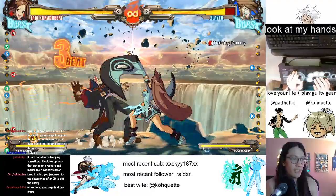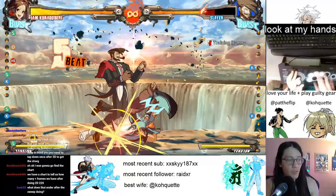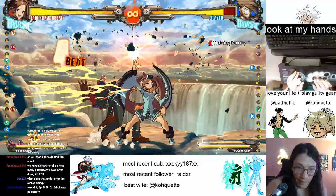The 2H is nice because it pulls him in close. The ender after the sweep charges up her kick specials. Jacob asks, wouldn't 5P, 5K, 5H, 2H, 2D charge be better?